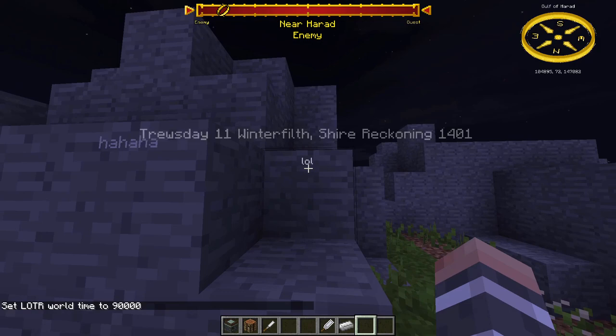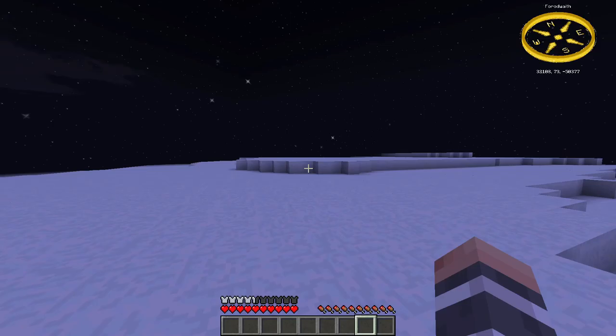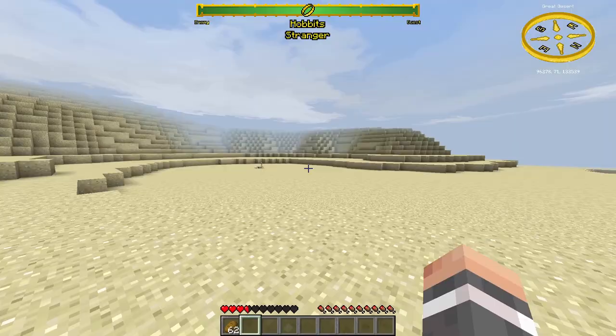In the north you can freeze, but you can counter it with fur armor. Near Harad in the desert you can overheat and you can counter it with Harad robes.